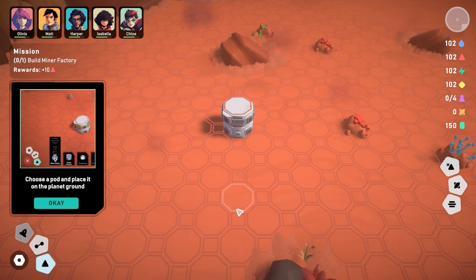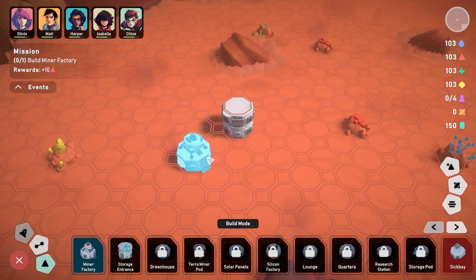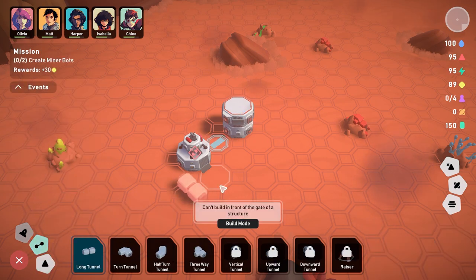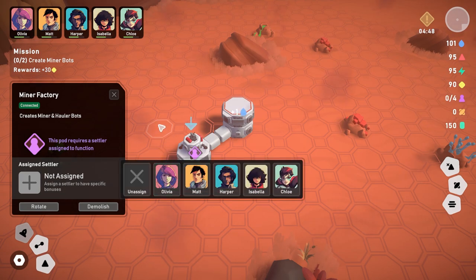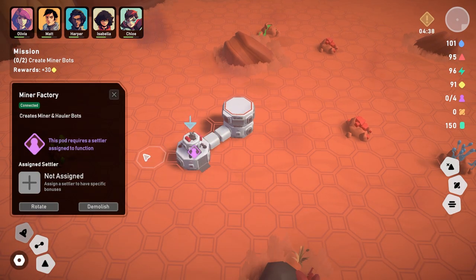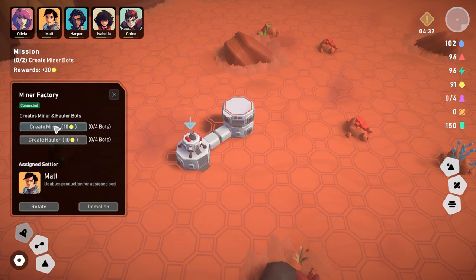The tutorial tells us to choose a pod and place it on the planet ground. We'll build a miner factory and place it down. Now connect the pods with tunnels — connect it. Next, create miner and hauler units to mine planet resources. I click here and this pod requires a settler, so let's assign Matt, the civil engineer.